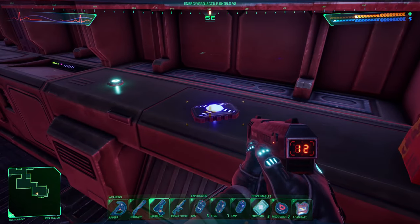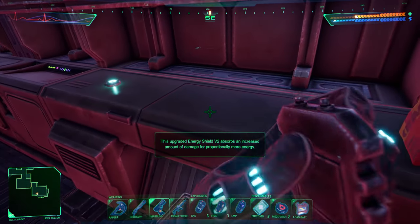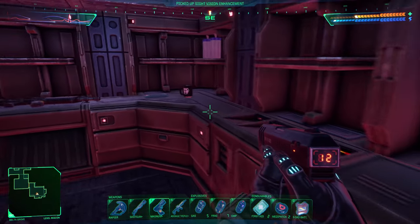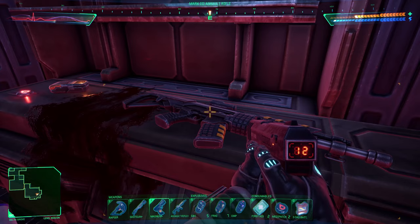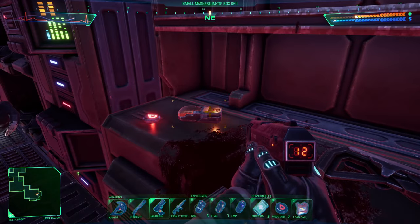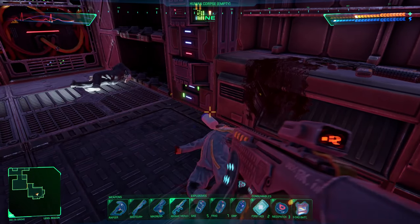Energy Projectile Shield V2 — absorbs an increased amount of damage for proportionally more energy. Mark III Assault Rifle. That's what I already have, right? Yeah. Some more ammunition for the Assault Rifle, I think. Yeah.